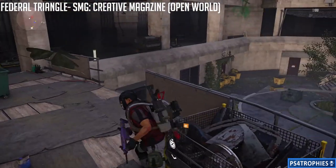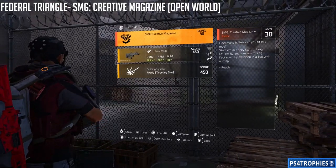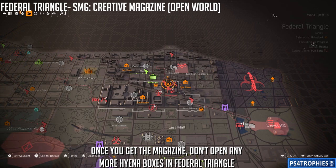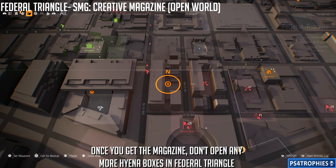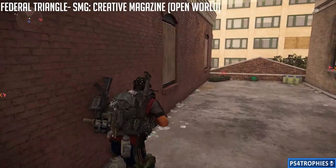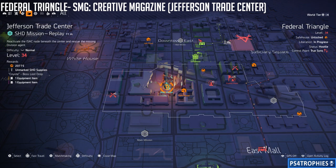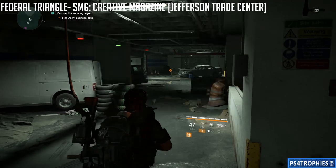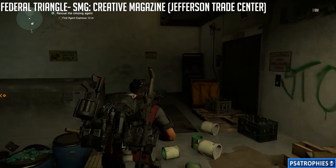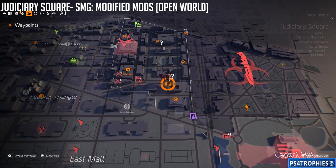Next, go to Federal Triangle to get the Creative Magazine. There are two open-world locations — the first is inside a building on the second floor, and the second is on the next block to the east, where you climb up a ladder down an alley. There's also one in the Jefferson Trade Center story mission: when exiting the underground parking garage at the very end, there's a Hyena box just to the right of the door. That gives you three chances to get the Creative Magazine in Federal Triangle.